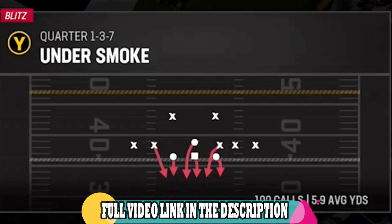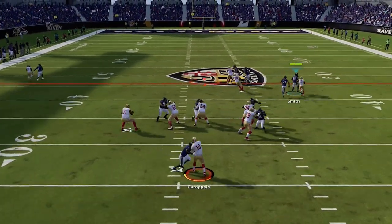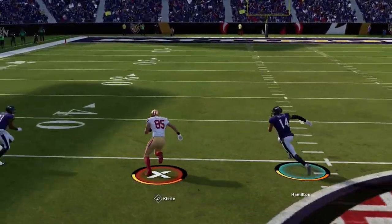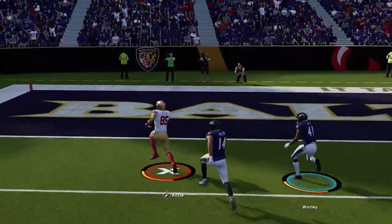On the next play, I switch over to my under-smoke defense, and the pressure gets through on the outside, but he gets it away. I switch on and go for the ball instead of a tackle, but Kittle just runs away from everyone — he is just as fast as my entire secondary apparently.